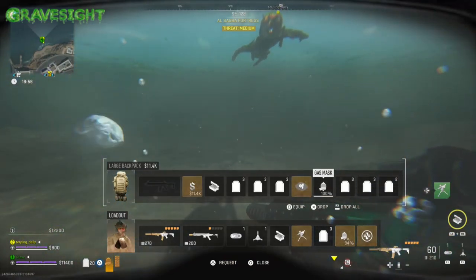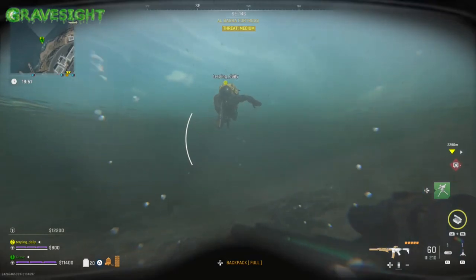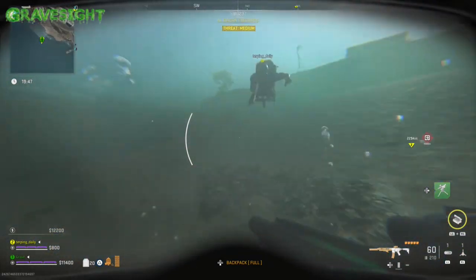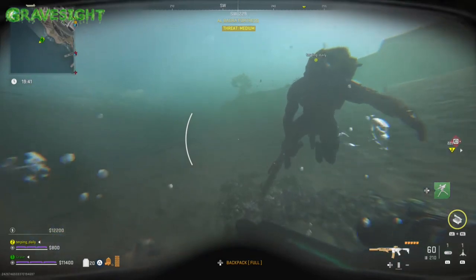So I'm going to have the scuba mask on, I'm going to go into the water, and I'm going to equip the gas mask, and then re-equip the scuba mask. When I do this it activates some sort of weird glitch where I'm never going to run out of oxygen under the water.